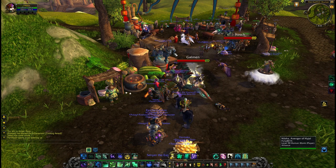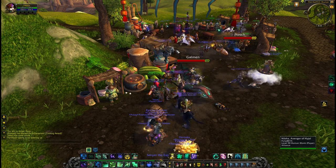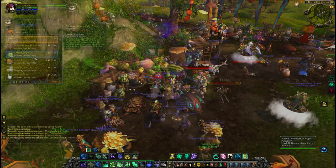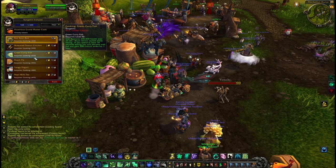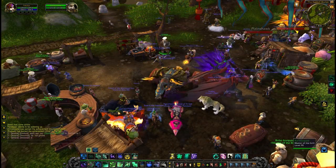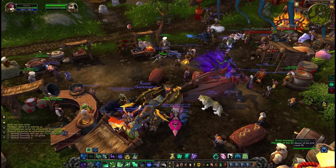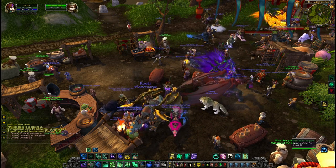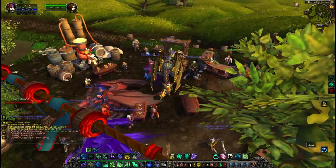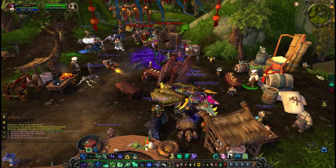For cooking training, you'll be looking towards the Ironpaw family. These are located in the Half Hill Market, inside the Valley of the Four Winds. You can get your general training from Sung Shin Ironpaw. You can then look towards the specialists for specialist training — for Master of the Grill, Pot, Steamer, Wok, Brew, and Oven.